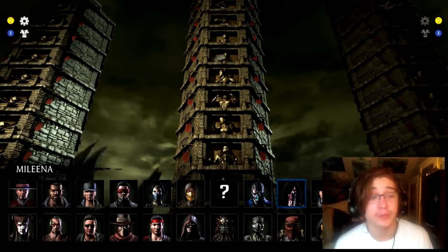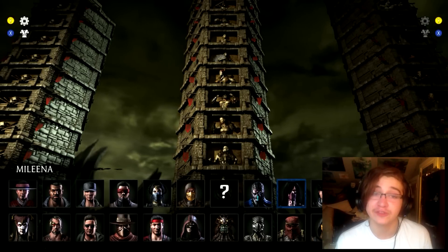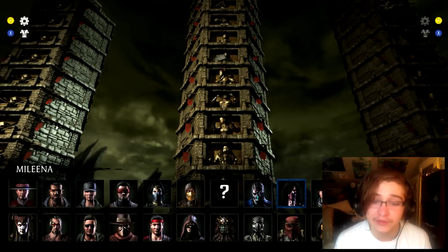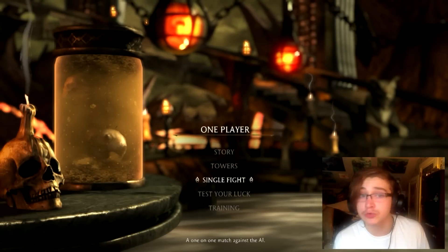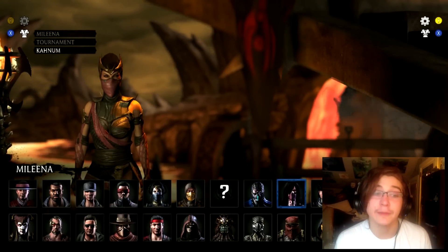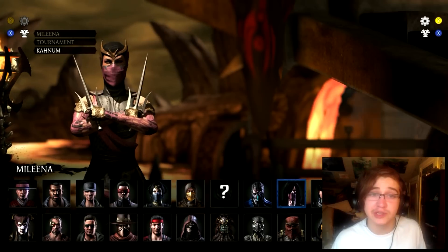Pick Mileena and simply climb the endless tower about 15 to 20 floors. Some people report getting it at 15, some at 20 — I would do 20 just to be safe. Once you climb to that 15th or 20th floor, you are free to lose or end the match however you desire, and from there you will be able to easily pick the Kano Mileena costume.